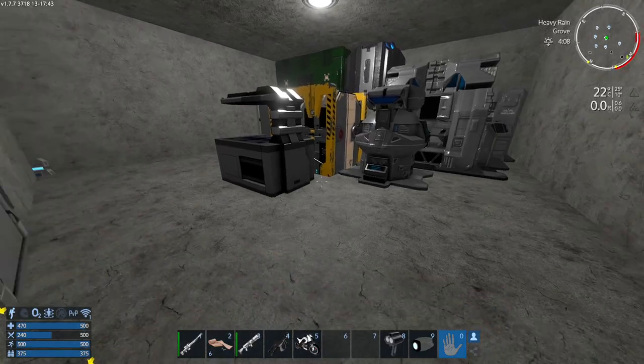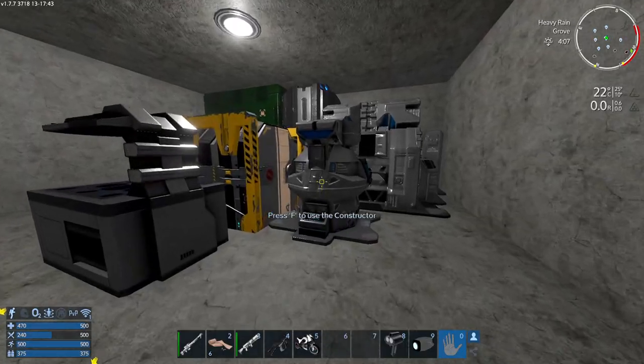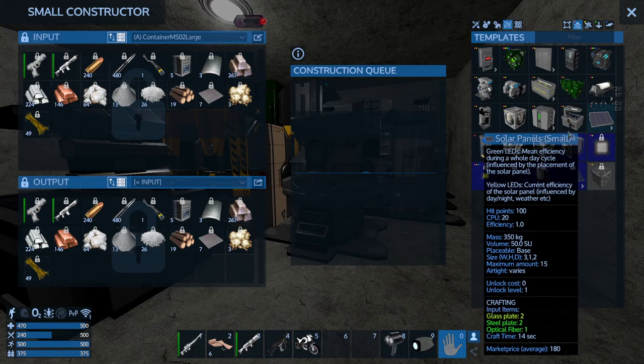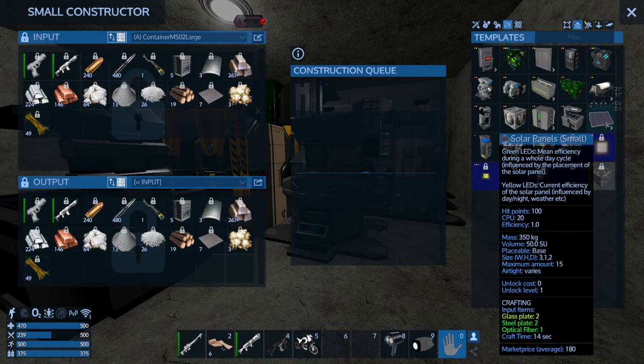Unfortunately we can only use solar power on a base, not on the ship, but all the devices you can craft on the small constructor. If you go to devices on placeable on bases you'll find the solar panel small, the capacitor, and the solar panel — the normal one — which is more efficient than the small one.